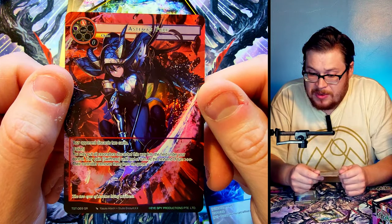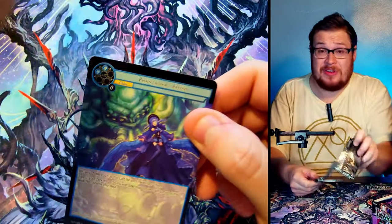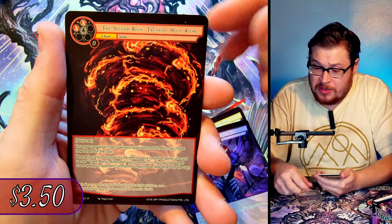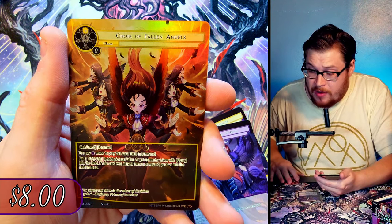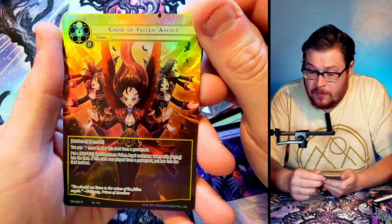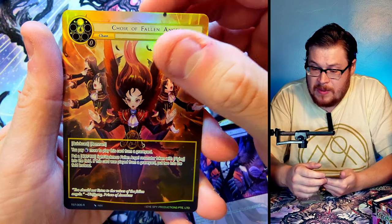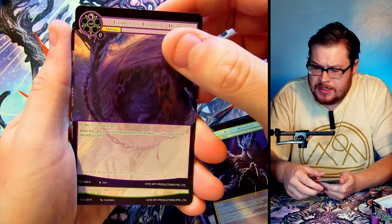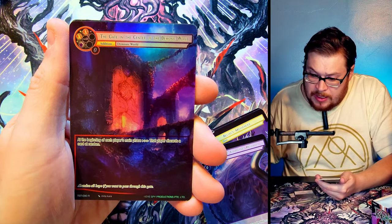That looks absolutely crazy, really really sweet. I feel like we're hitting a lot of really good cards, so I'm excited to see where these prices land. We've got Bail again, Fallen Angel, and then Holy Adam as our rare. Behind it we got Choir of the Fallen Angels, which is a rare full art as well — pretty nice looking artwork, I like the depth and perspective. Choir of Fallen Angels, pretty sweet looking card. Taking some packs from the lucky left side — we've got Cradle to the Grave, Carolina Storm as our rare, and then Gate in the Center of the Dimension World as our rare full art.